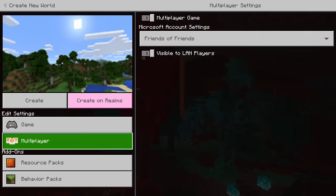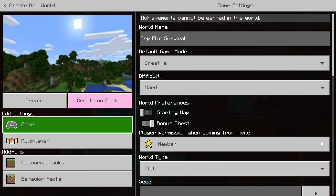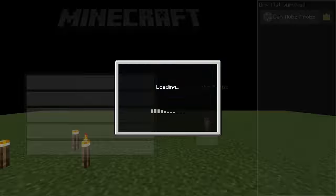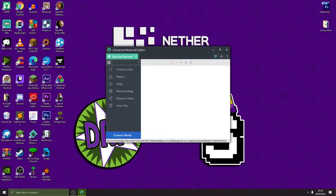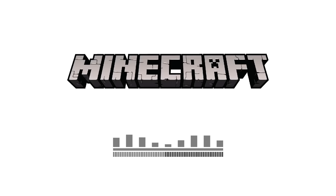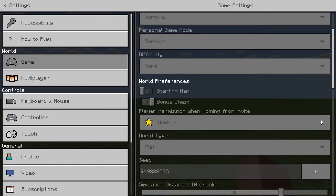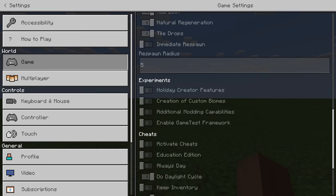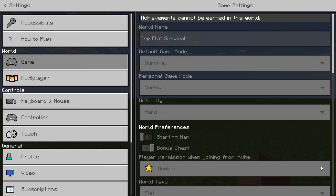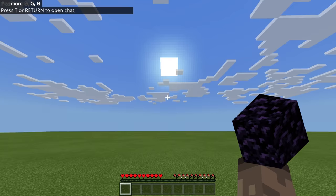You'll see as the video progresses. I'm setting up a flat world - nothing different here. But as soon as I spawn in, I put myself in game mode S and I save and quit and load up a universal Minecraft editor, edit all of this info so I cannot actually cheat now at all - I can't just hop into creative, it's locked. It's in the description if you want to download and try it yourself. I can also get obsidian from a stonemason.